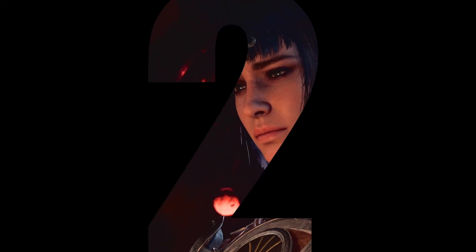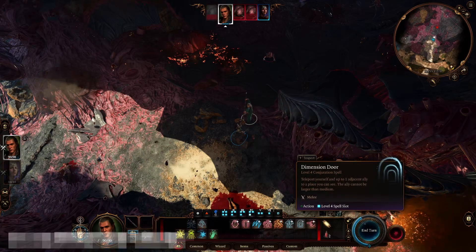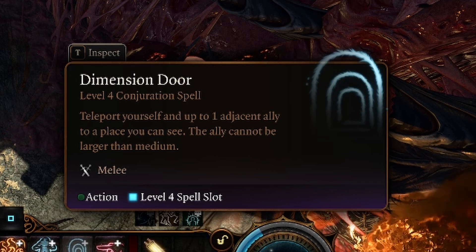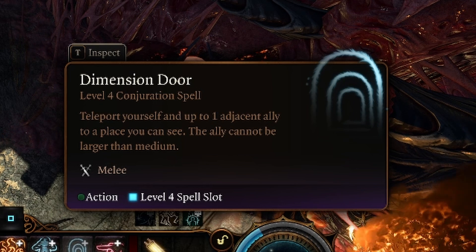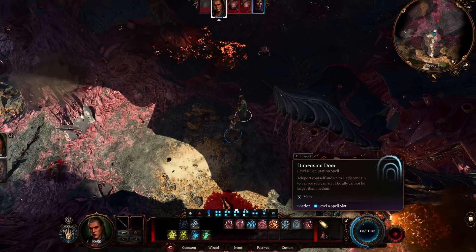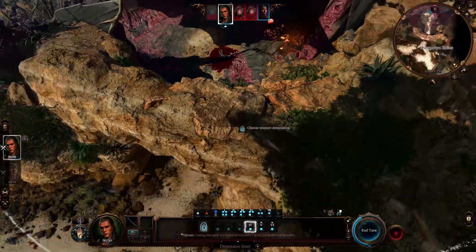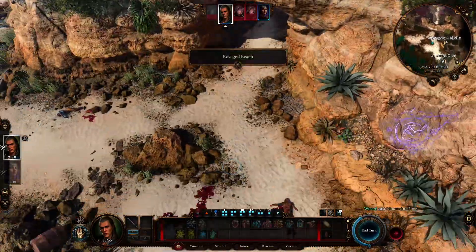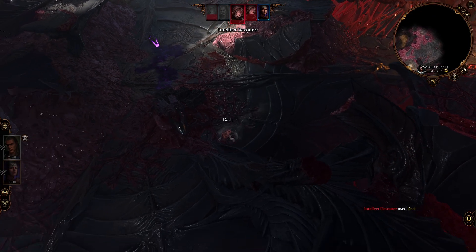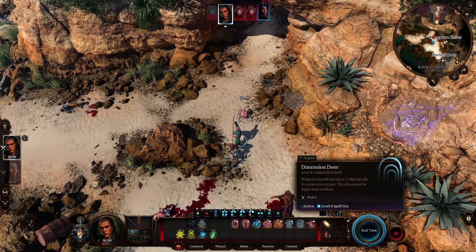In second place overall is Dimension Door. Dimension Door is from the Conjuration school of magic and allows the caster to instantaneously transport themselves and a nearby willing creature to a different location they can see. It's also available to the Bard, Sorcerer, Warlock, Wizard, Trickery Domain Cleric and Oath of Vengeance Paladin. When cast, the spell creates a shimmering portal connecting the caster's current position to their desired location, instantaneously transporting them without traversing the physical space between the two points, making it an effective means of bypassing obstacles, reaching inaccessible areas, or escaping dangerous situations.